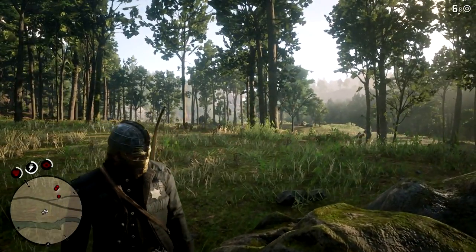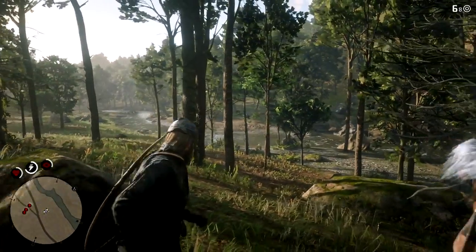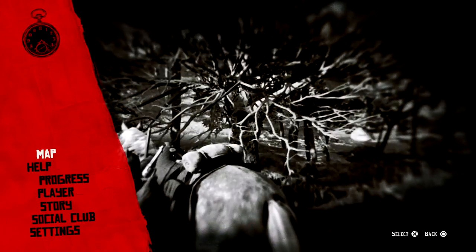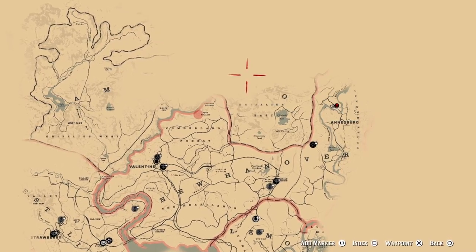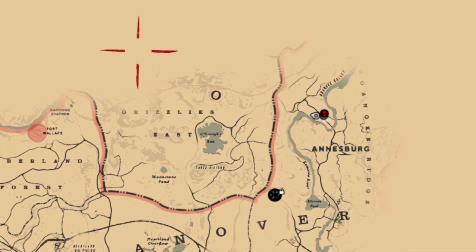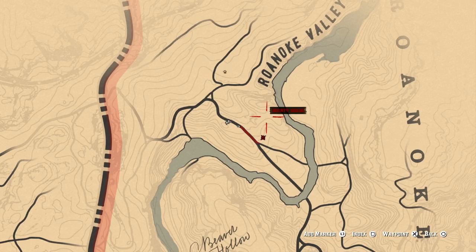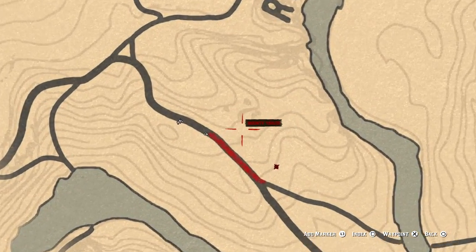So if you guys have just started out in Red Dead Redemption 2, you may not have this area of the map uncovered yet, but this is where you will need to ride to in order to collect these items. So if we pull up the world map here, we're going to be heading into the northeastern region over here just below Roanoke Valley. Now once you guys get into Roanoke Valley, you will need to follow this road here just south.